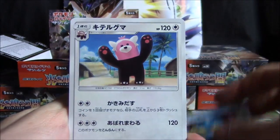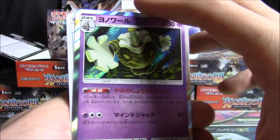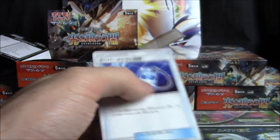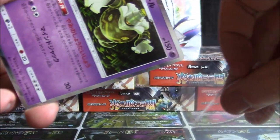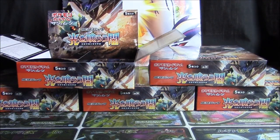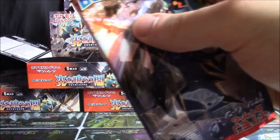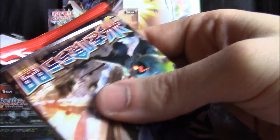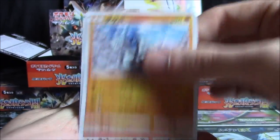Morellull, Porygon, Simipour, Absol, Meowstic, Tynamo, Clefairy, Caterpie, Dustnoir holo, and a Super Scoop Up. Wow, guys — there's a lot of stuff on the horizon for the TCG. In Japanese, we're finishing up Sun and Moon 3 right now, and in just about three weeks they're releasing Sun and Moon 3 Plus, which is kind of ridiculous. And I've got 20 boxes of that on order.